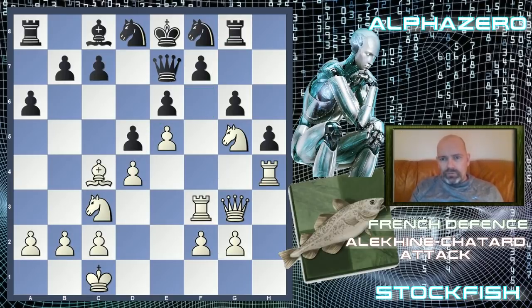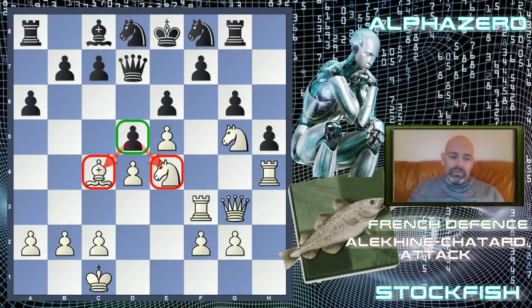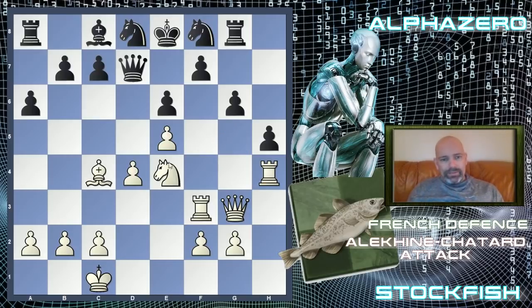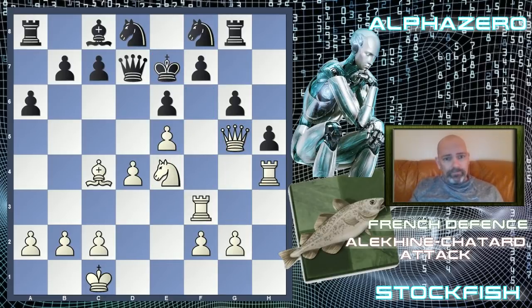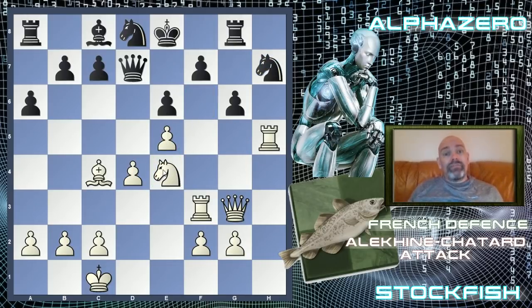Alpha Zero played knight to d8 protecting f7, but this shows how difficult the starting position of this line is — black still hasn't solved the problem of its development, with very backward pieces. Alpha Zero went with knight to d7. Stockfish developed its last piece: bishop to d3. Knight f8 tried to bring reinforcements to the kingside, but Stockfish kept adding pressure with rook to h4, which might swing to f4 attacking f7.